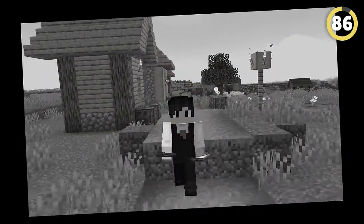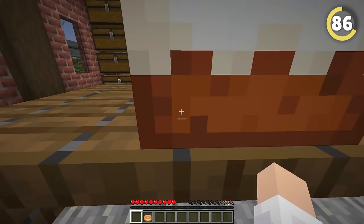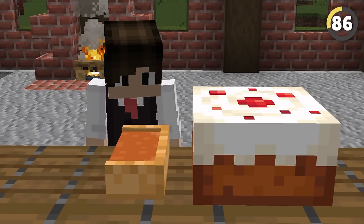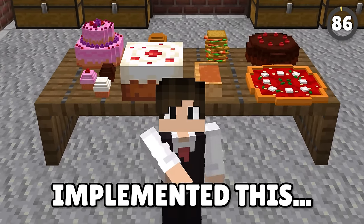Minecraft's food solutions are kind of boring — the only food you can actually place is cake. However, did you know that originally the pumpkin pie was intended to be a placeable block similar to the cake? It would have worked the same way, where you take a couple of slices at a time until your hunger is full. I'm honestly not sure why Mojang never implemented this.